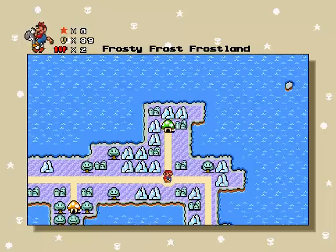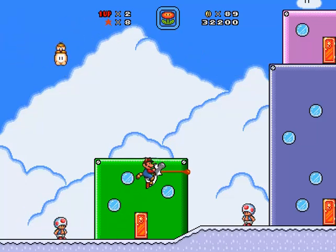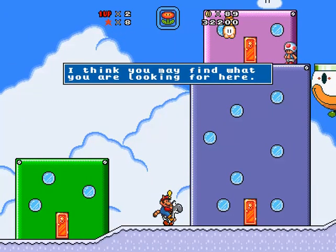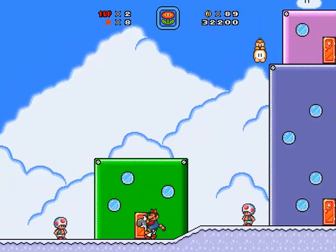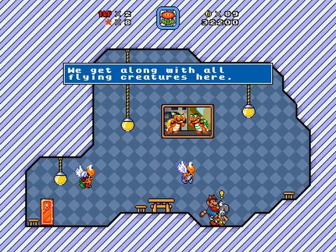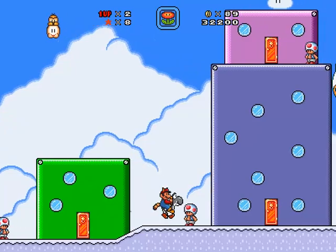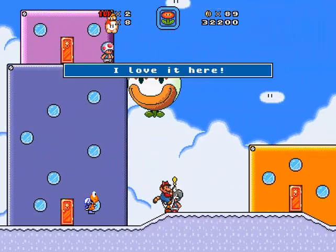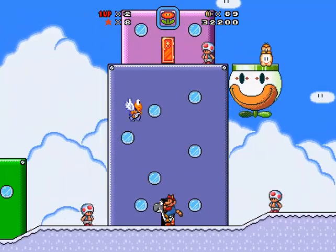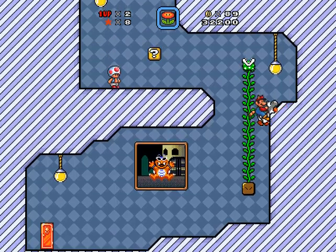Now that I'm thinking about it, I don't know if we actually got the alternate exit in that first level. Nimbus Land — excellent. You guys scared me, honestly. Get along with all the flying creatures here — if you're flying, you fit in just fine. It's a good thing I brought my raccoon tail here. That is definitely the Cloudmobile. I want to go up there and check it out. A lot of Bowser paintings going on in this area — not sure if I trust it. I can't blink — I gotta bring Black Yoshi with me.